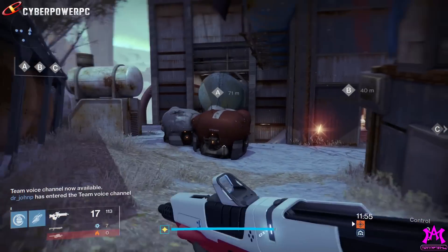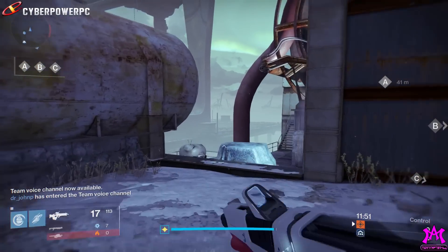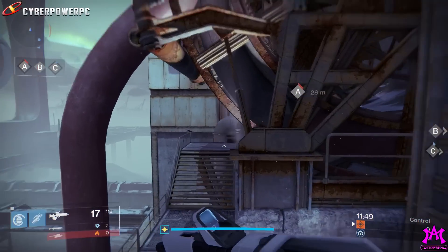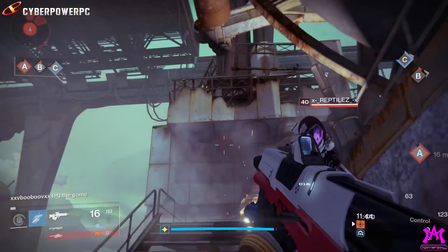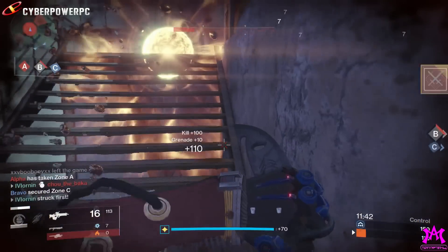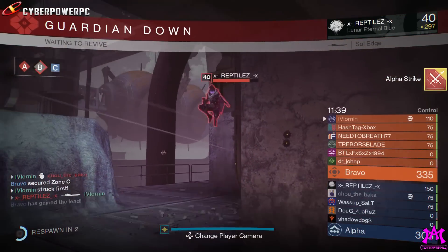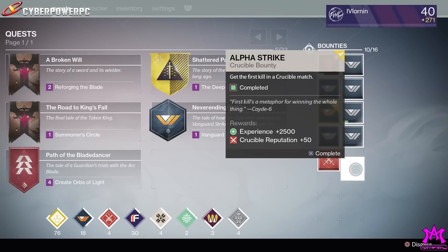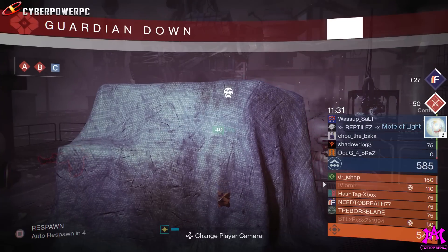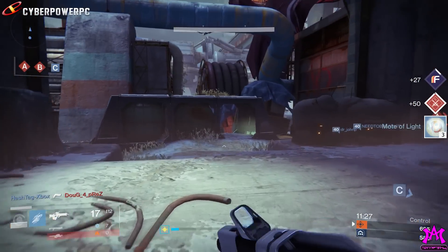It's also worth noting that Bungie intends weapon drops to be your primary source of Iron Banner gear, and they've increased the drop rates to reflect that. But the catch — there's always a catch, you guys gotta learn this — there's no such thing as a free lunch. Never. Year two Iron Banner weapons are not reforgeable.